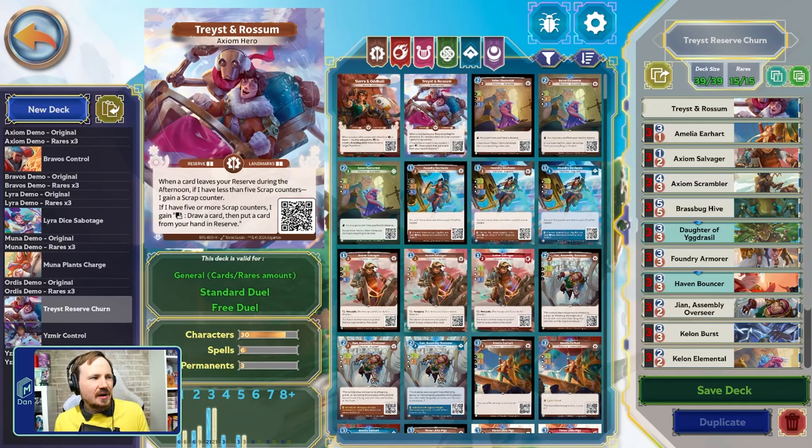Traced and Rossum have two effects. When a card leaves your reserve during the afternoon, if they have less than five scrap counters, he gains a scrap counter. Leaving your reserve during the afternoon means playing it from your reserve or using a support ability from your reserve. If your cards in your reserve get sabotaged, you'll also get a scrap counter — a nice consolation prize that speeds up your ability to get to the second ability.